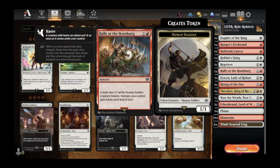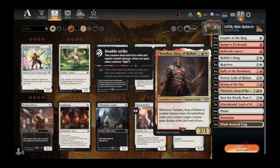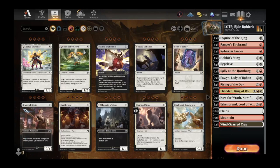On turn two we have token generation: Rally at the Hornburg — one and one red mana — creates two 1/1 white Human Soldier creature tokens and humans you control gain haste. On the three-drop we have Éowyn, Lady of Rohan, which at the beginning of combat gives a target creature first strike or vigilance until end of turn. We also have Rising of the Day, an enchantment that gives all our creatures haste and our legendary creatures plus one, plus zero. We have Théoden, King of Rohan — whenever Théoden or another human enters the battlefield, a target creature gains double strike. So if we have Erkenbrand and Théoden down and start playing humans and Rohirrim, the team gets pumped. Two or three humans in the same turn gives the whole team haste and a plus one, plus two, plus three buff — wild swings.